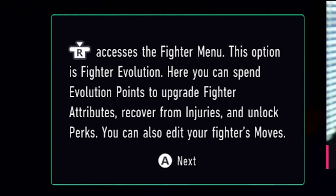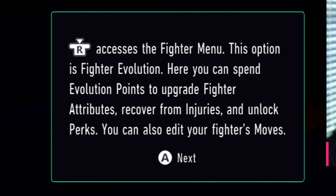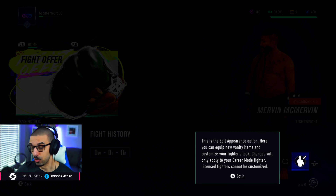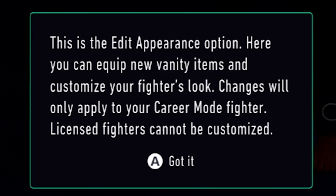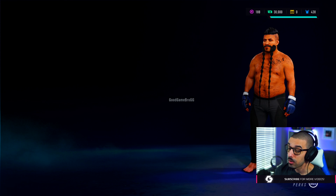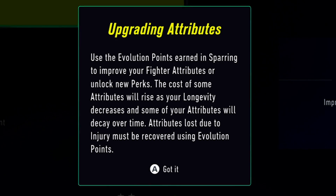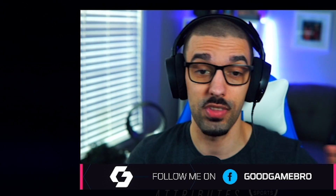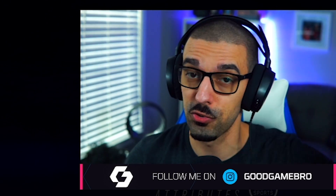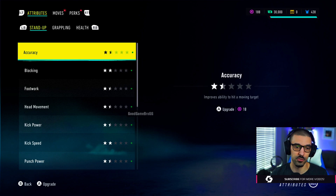Click the right stick to access the fighter menu. The first option is fighter evolution — here you can spend evolution points, upgrade fighter attributes, recover from injuries, and unlock perks. You can also edit your fighter's moves. Over here we have the edit appearance option — you can equip new vanity items and customize your fighter's look. Changes will only apply to your career mode fighter; licensed fighters cannot be customized. That makes sense. Attributes lost due to injury must be recovered using evolution points. Also, as your longevity decreases, some attributes will decay over time — so you can't be a 99 overall at the end of your career.